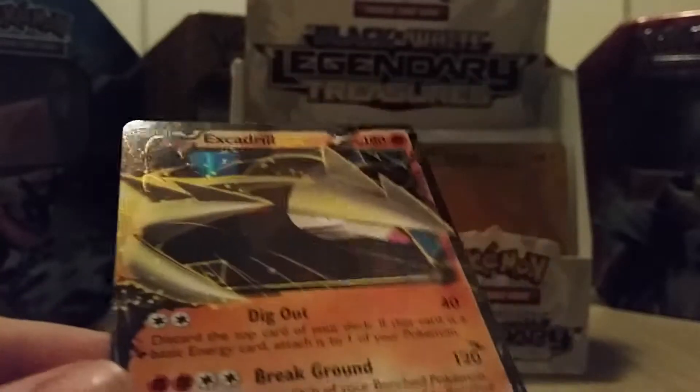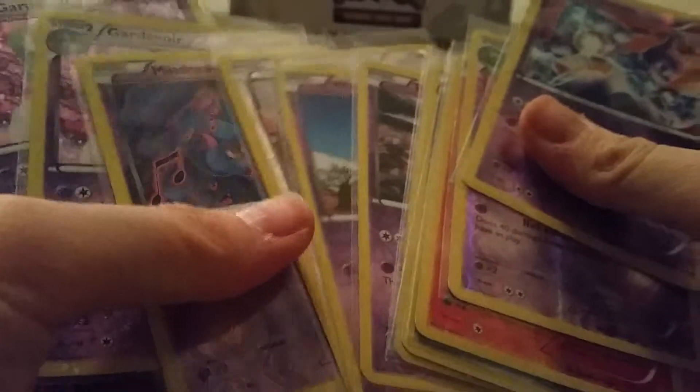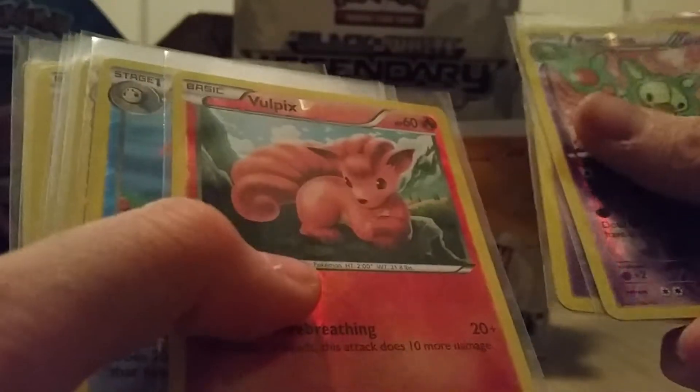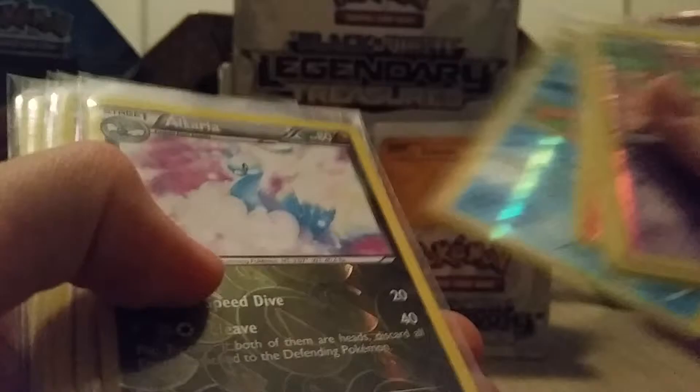You can't have everything, I guess. So this is the best pull from this part. Let me show you everything else that is worthy of showing. This is all Radiant Collection. So we had a Reverse Holo Mewtwo, Reuniclus, Vulpix, Palpitoad, Altaria, Gothitelle, Trubbish, Woobat, Cinccino, and Misdreavus.